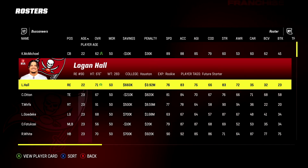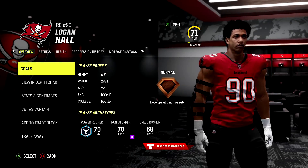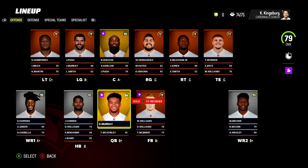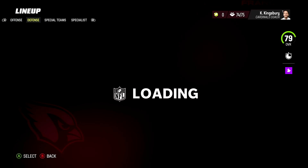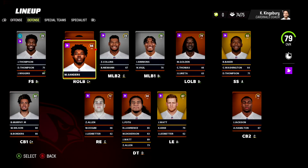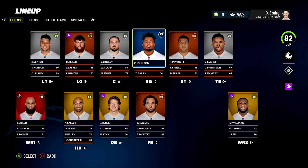Continuing our run of teams without premier picks, the Tampa Bay Buccaneers - their top rookie Logan Hall did pull a decent rating but no dev traits, same with the rest of the Bucs rookie class. Moving on to the Arizona Cardinals: Trey McBride got a normal dev - he was their premier pick - and they also got Cam Thomas as a pass rusher and Myjai Sanders as a pass rusher, all normal devs.